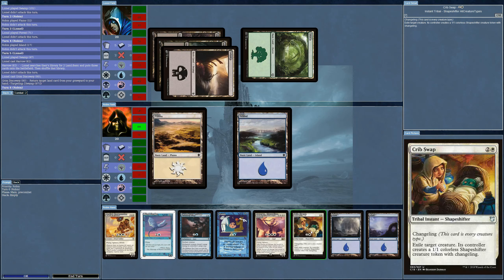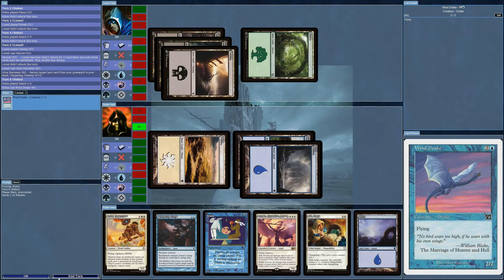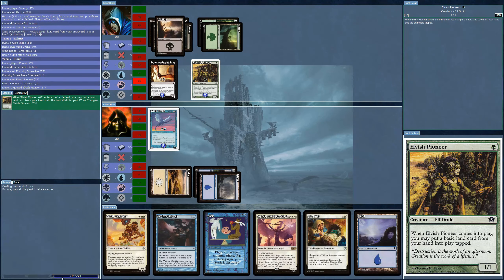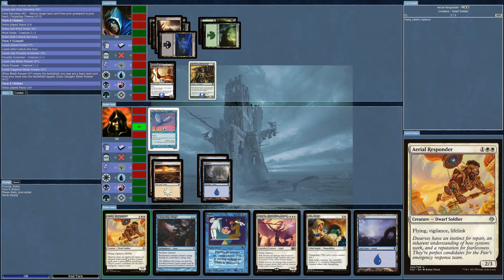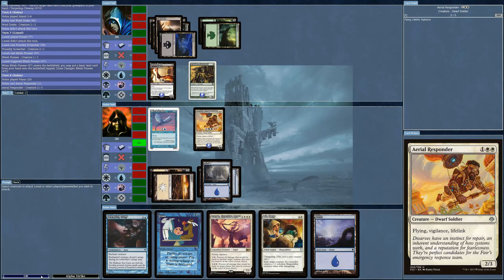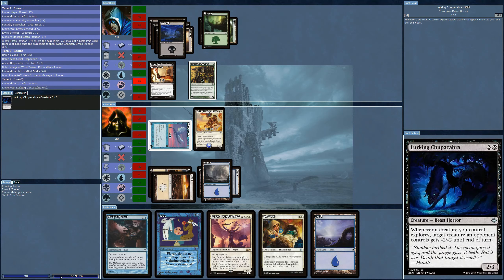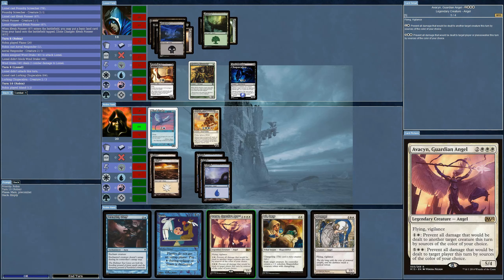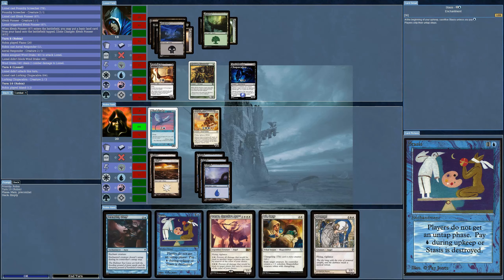I don't have enough to bring out my Aerial Responder so I have to go for the Drake — which will likely be taken out. Okay, now I can get it out. I attack. I've got two Angels and I don't quite have enough for one of the other spells.